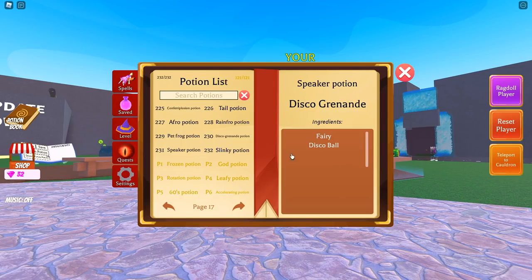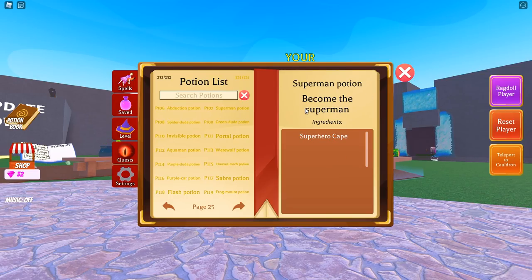230 is the disco grenade potion: chili and disco ball. 231 is the speaker potion: berry and disco ball. And for the final free one, 232 is the slinky potion: pool noodle and disco ball. So again, lots of brand new potions on the free side.